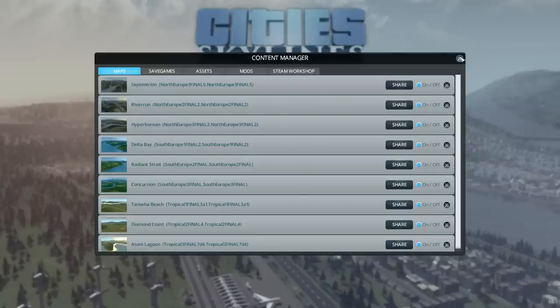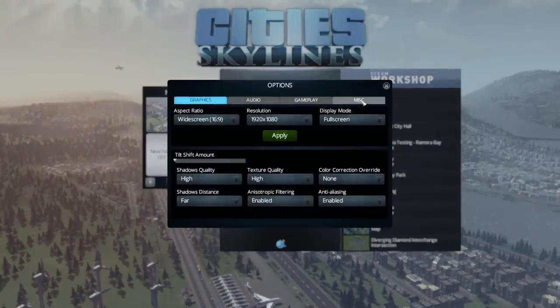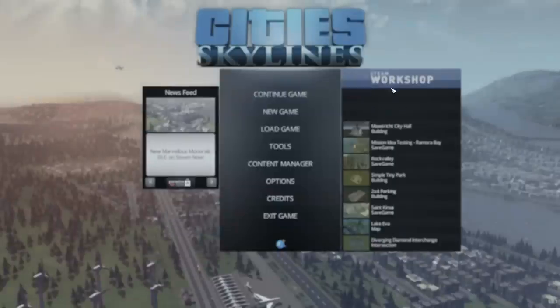Seriously, there's going to be millions and millions of maps coming along. In Options, not a lot to mention, although I would really advise you to drop the tilt shift down. The game is actually quite blurry with the tilt shift on - switch that off straight away. Other than that, you can remap keys and all the usual stuff.